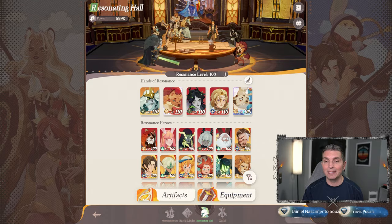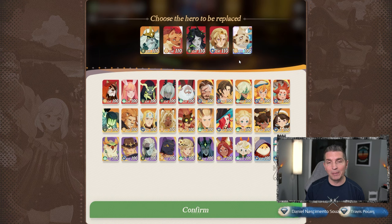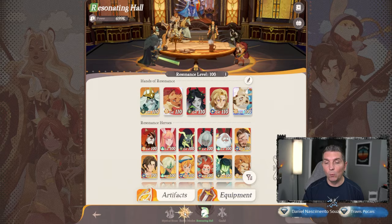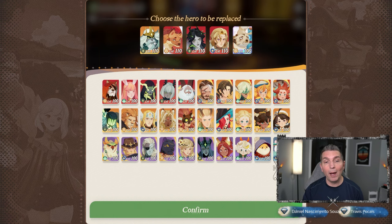When you're coming in here to the Resonating Hall - the Hands of Resonance - we are going to swap the heroes out. Looking at the slots, we have 110 across the board except Smoky is only at 100, so we're going to be swapping out some of these heroes to get the primary team. Within Skyclops we are going to be using Smoky in there - the Skyclops, not Cyclops - so looking at the Resonating Hall, we're going to go ahead and swap these heroes out.